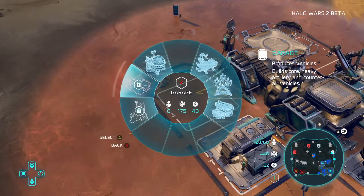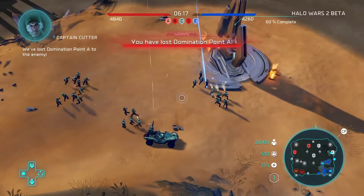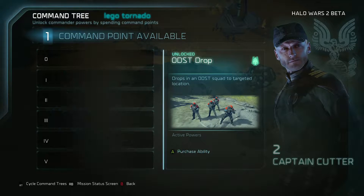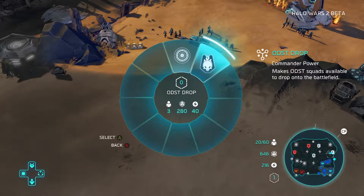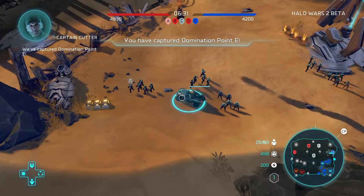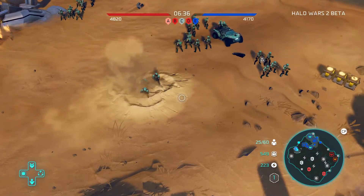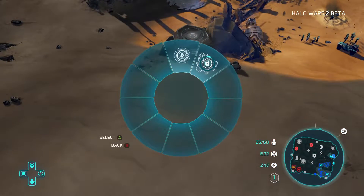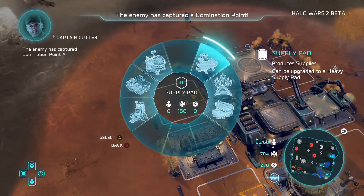Let's upgrade the base again so we can get our garages and airpads going. ODST drops — so now I can call in ODSTs. I'll show you what that looks like because I haven't even seen this yet. That's pretty cool. So that's something that's not quite as powerful as it used to be.